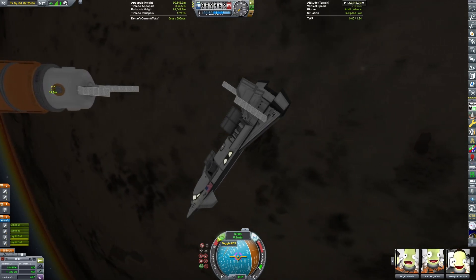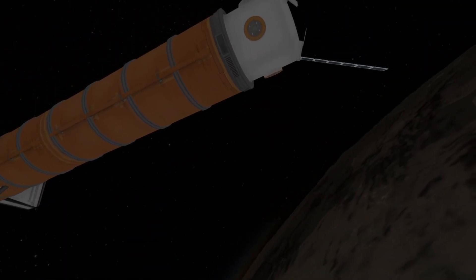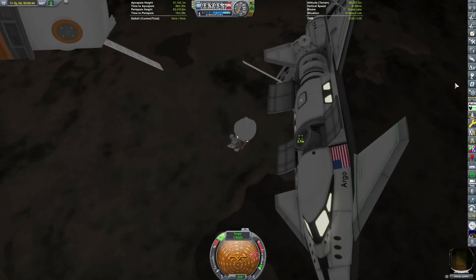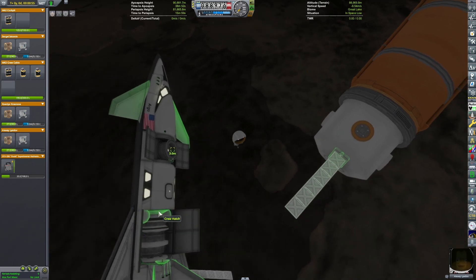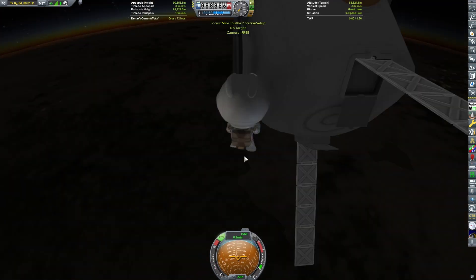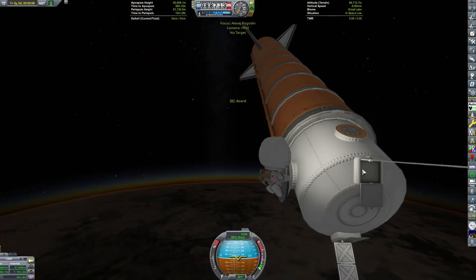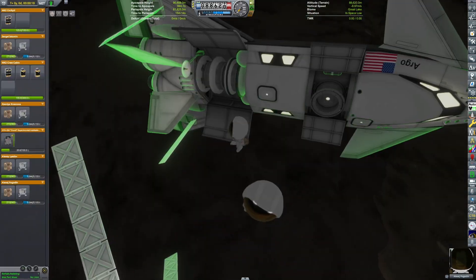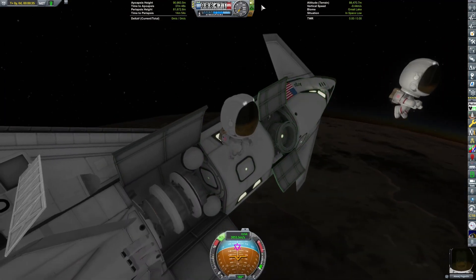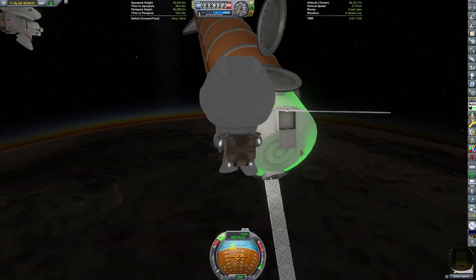We can get a Kerbal on EVA and have them go over to the station. For some reason I forgot to turn on their EVA lights. We can move an adapter over to the space station — I decided it would look cooler with two Kerbals on EVA. Finally remembered to turn on the lights, and we start attaching the adapters.